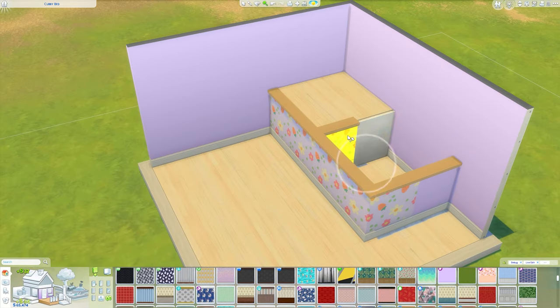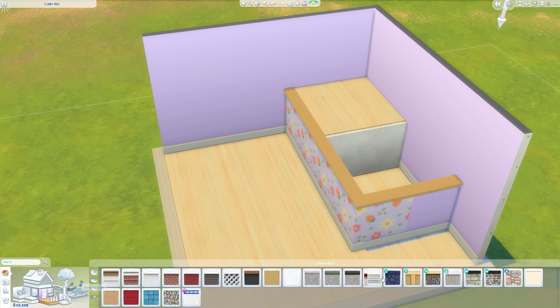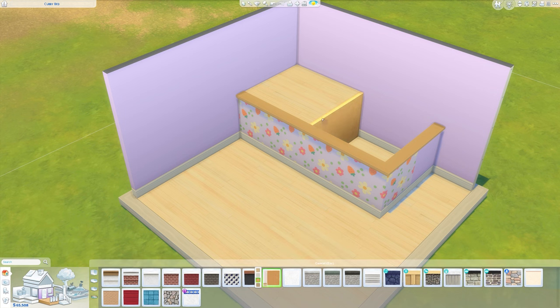I'm going to go ahead and delete this center wall just because it makes the flooring look more seamless. I'm also going to paint the platform a similar color to the flooring — I think that is the closest I can get, it's quite similar, not too far off.